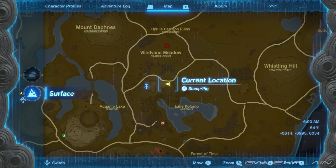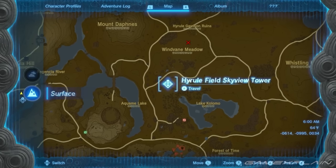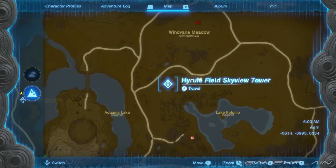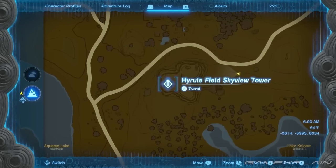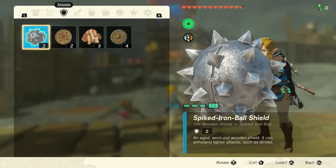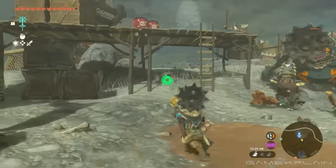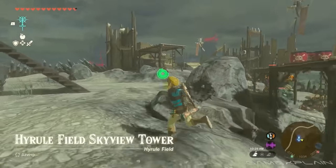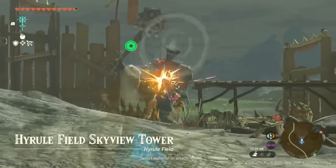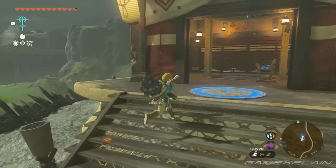That hole in the ground likely leads to a cave with an enemy camp. The towers are not called Sheikah Towers in this game — they are confirmed as Skyview Towers, though still built with Sheikah technology. We see the Sheikah eye, the Sheikah pedestal, and a platform in the middle. The location is confirmed as the Hyrule Field Skyview Tower.